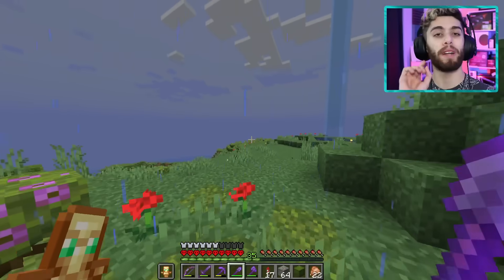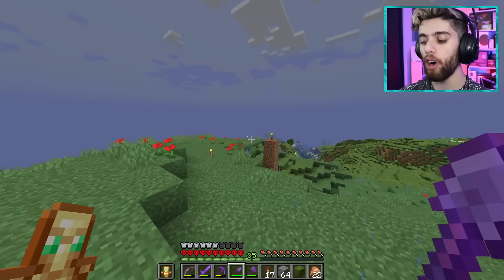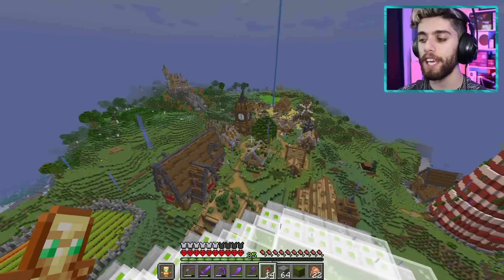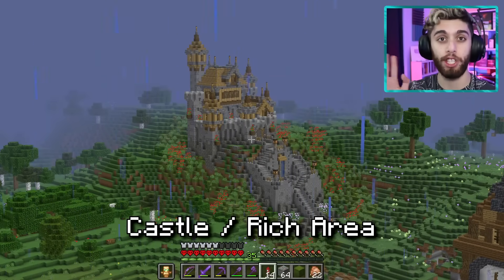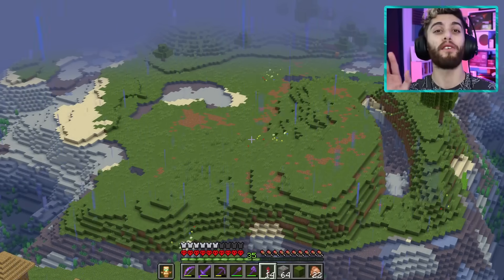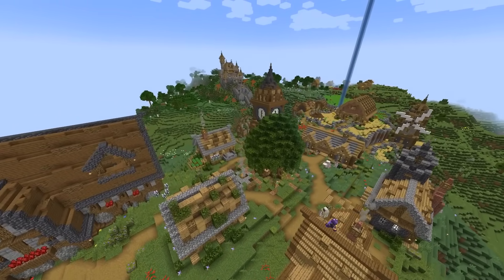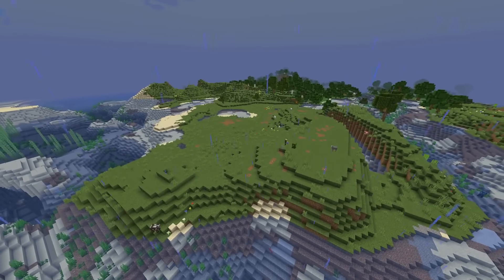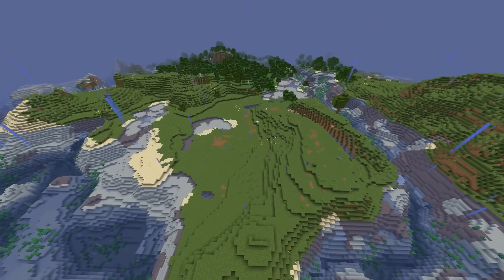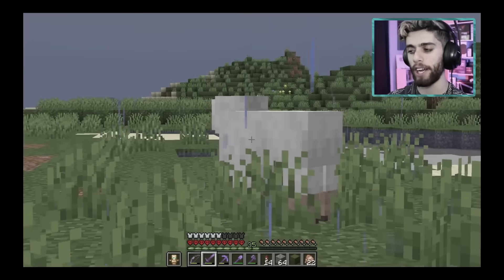Thanks in part to that copper vein, I think I have enough materials to actually start building our statue. Let's think about where we're gonna put it — over across the water. Over here is my farm town, over there is my castle area, and down there is the fishing area. I'm gonna make a new area today called the fun area — a place for random crazy builds without any fear of it fitting in.